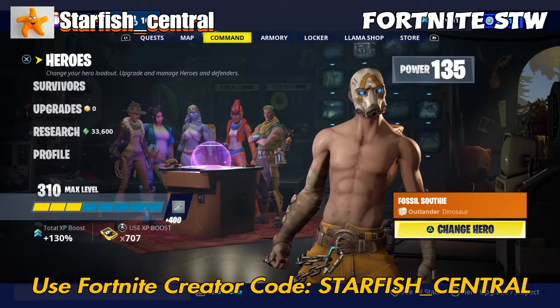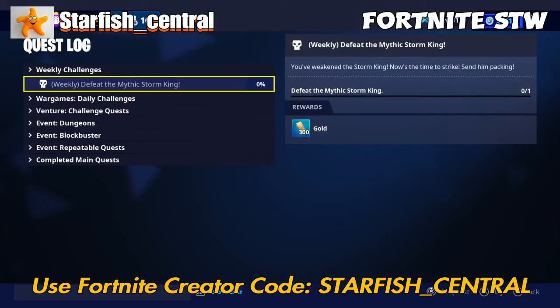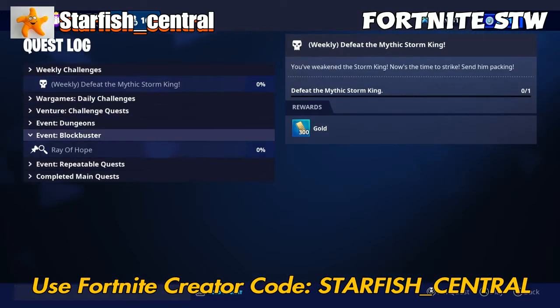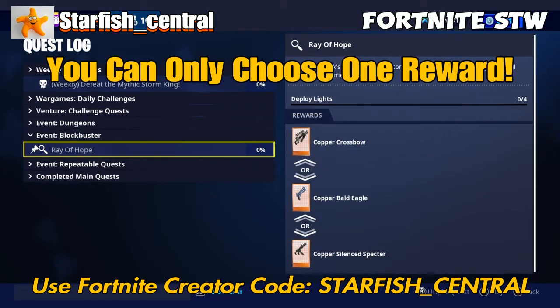Hello fellow gamers. I'm playing Fortnite Save the World and in this video we're going to be doing the Ray of Hope quest, and this is actually part of the blockbuster questline. As you can see, the rewards are a crossbow, a bald eagle, and a silent spectre, and we have to deploy four lights.